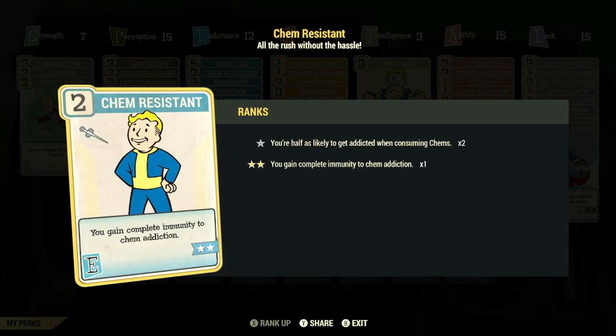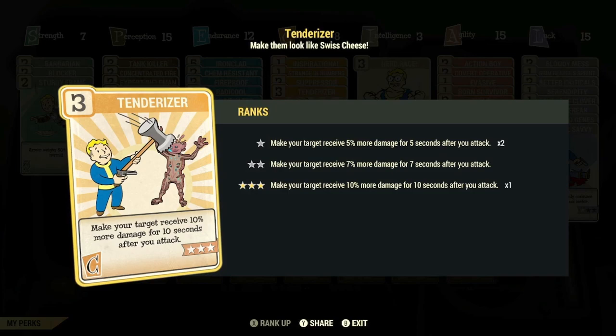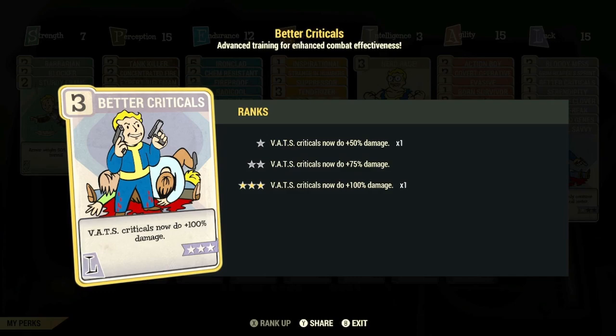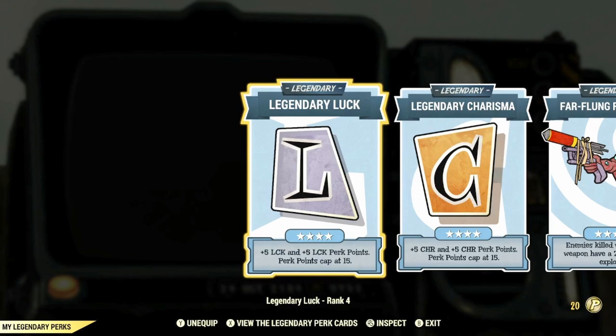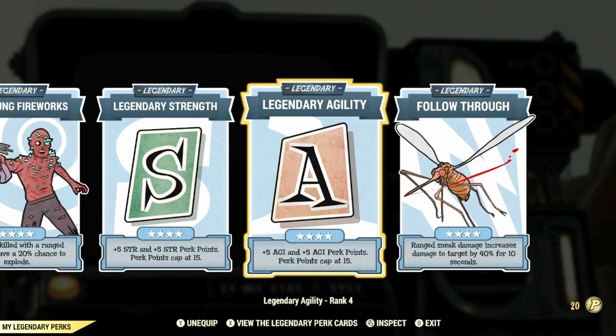Max Rank of Suppressor to reduce your target's damage output by 30% for 2 seconds after you attack. Max Rank of Tenderizer so your target receives 10% more damage after you attack. Max Rank of Action Boy so your action points regenerate 45% faster. Max Rank of Covert Operative so your ranged sneak attacks deal plus 50% extra damage. Max Rank of Better Critical so your VATs criticals deal 100% extra damage. Four Leaf Clover so your VATs critical meter fills faster. And Critical Savvy so that your critical hits only consume 85% of your critical meter. For legendary perk cards, we have Max Rank of Legendary Luck and Charisma, Firelance Fireworks, Max Rank of Legendary Strength and Agility, and Max Rank of Followthrough for a 40% increase to sneak attack damage for 10 seconds.